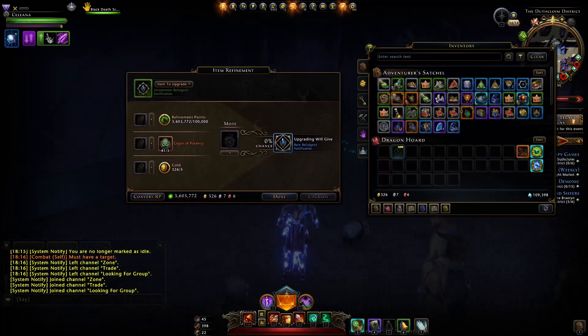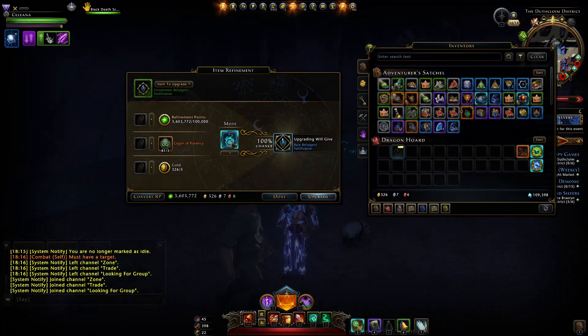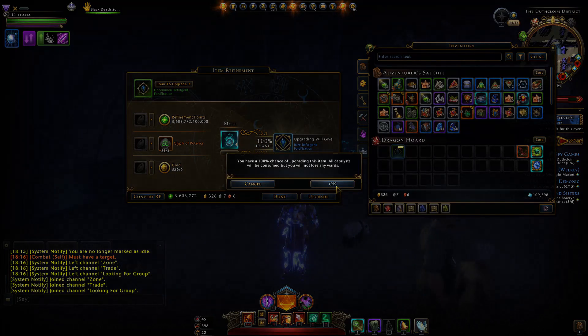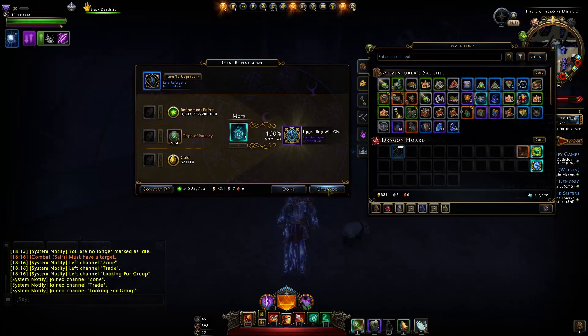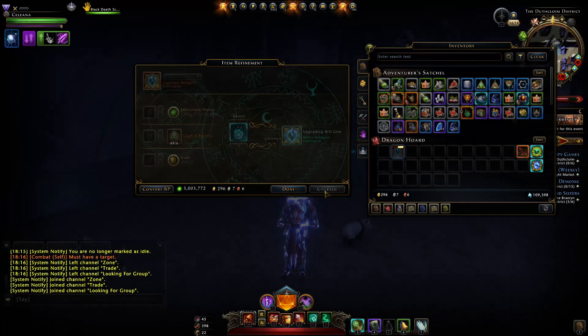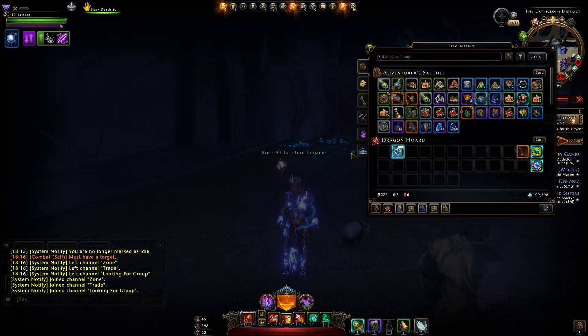We've got to upgrade this to mythic, so let's go ahead and do so. It's going to cost the standard costs to get through the ranks. Just keep in mind there's a 0% chance to upgrade, so the general best bet is to use Coalescent Wards, but it will depend on how many Preservation Wards you may have from grinding certain events.